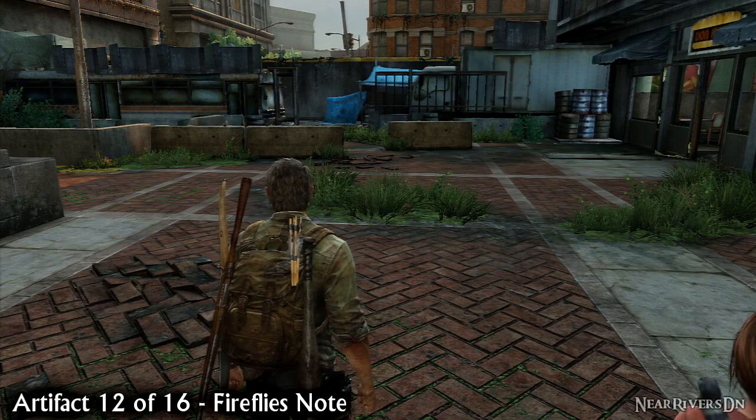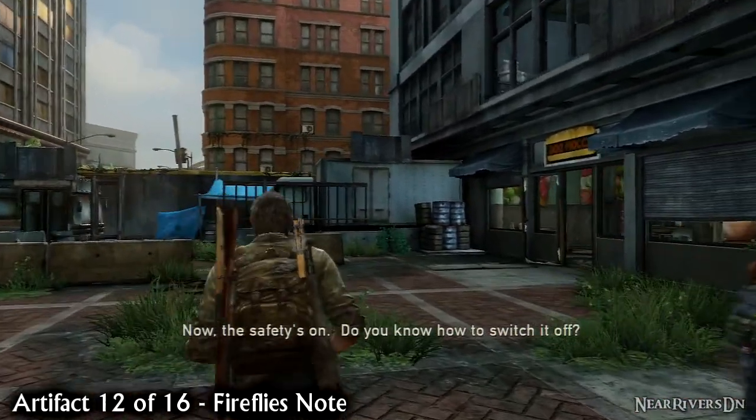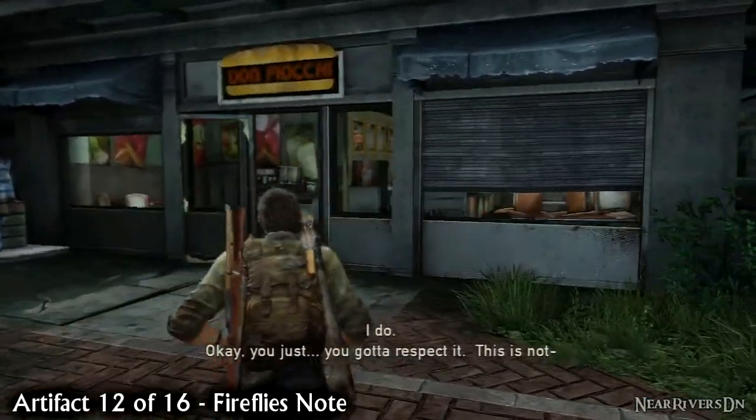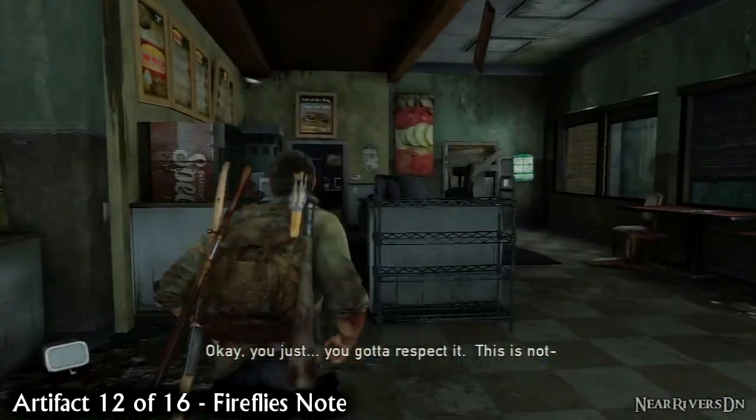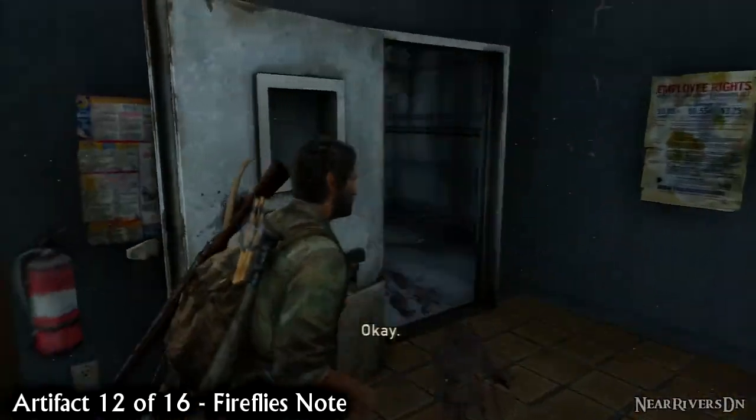When you get to the financial district, Joel decides to trust Ellie with her own gun. Walk forwards and then right into the Don Fiocci store and search the freezer in the back to find the Firefly's notes. You can get this during the encounter with the hunters, but it's easier once they're all dead.